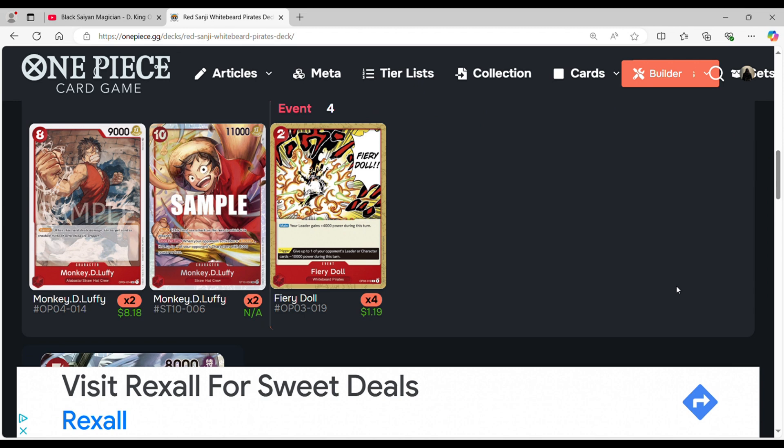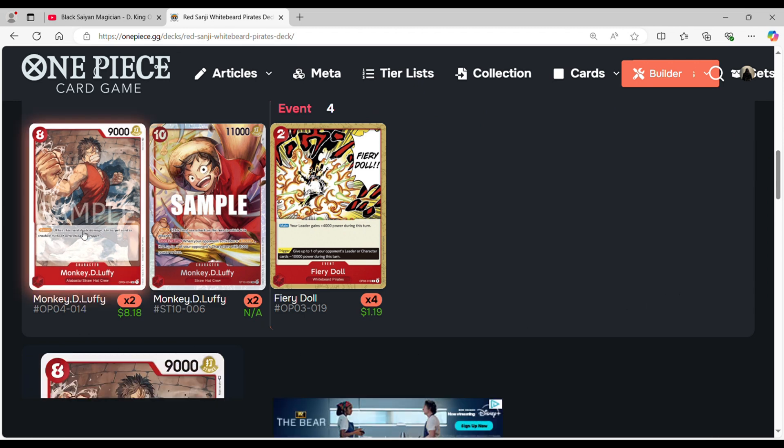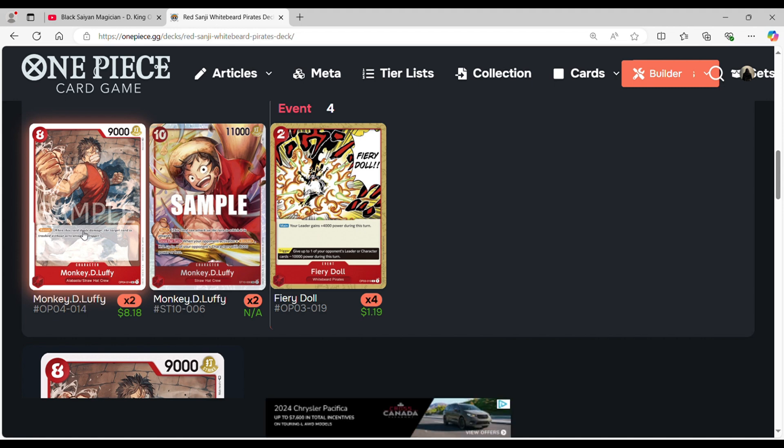Now we're going to our Luffy cards. We're just playing two Monkey D. Luffy from Kingdoms of Intrigue, mainly because this card has the ability Banish. He is another Rush target from Red Sanji. Basically what Banish does is that if he attacks the leader, it gets rid of the life card, and it does not enable them to use trigger, which essentially gets rid of the trigger. So the moment you play Monkey D. Luffy, not only are you trashing their life, but if he manages to deal damage, they won't be able to activate trigger afterwards.